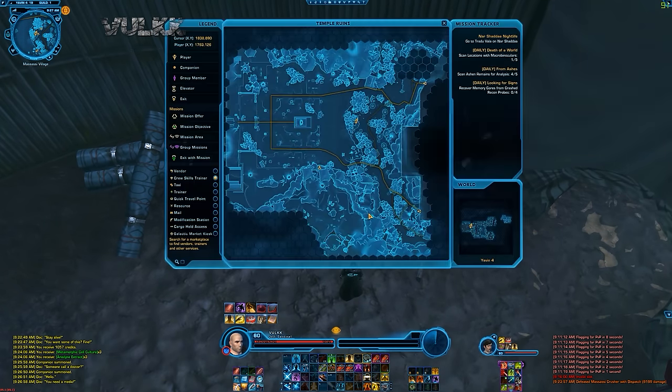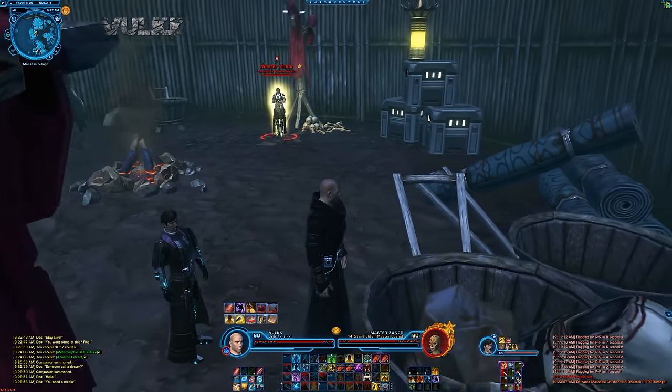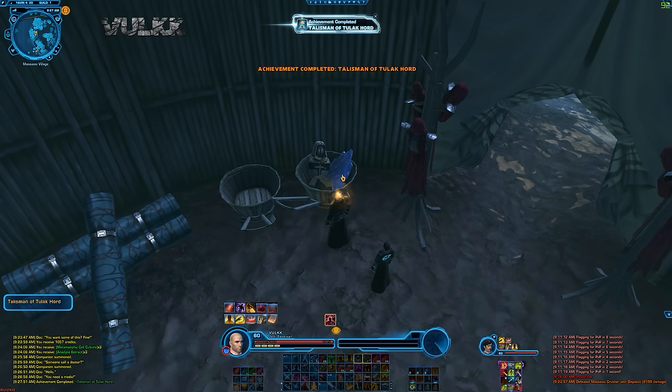After you collect the 4 buffs, it is time to collect the 4 talismans — this is the next step. Each talisman corresponds to a different buff, but my advice is to take all of the buffs from all 4 spirits first, and then after that, without worrying which one is bound to which, go and pick up all 4 talismans.